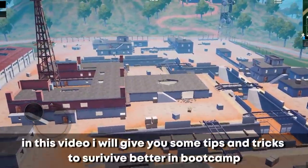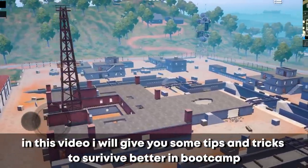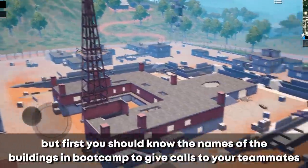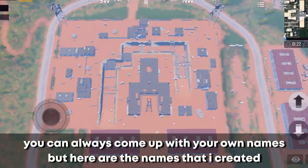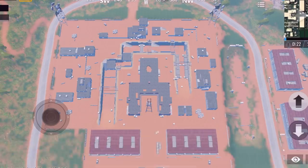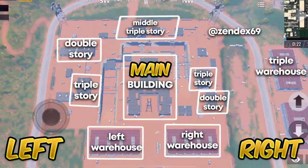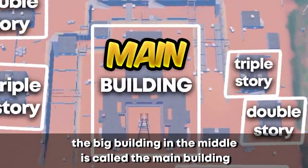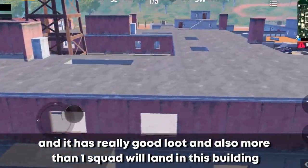Welcome guys. In this video I will give you some tips and tricks to survive better in bootcamp. First, you should know the names of the buildings in bootcamp to give calls to your teammates. You can always come up with your own names, but here are the names that I created. I divided the bootcamp into half to make it easy — let's call them left and right. I also linked this screenshot in the description so you can share it with your teammates. The big building in the middle is called the main building — it has really good loot, and more than one squad will land there.